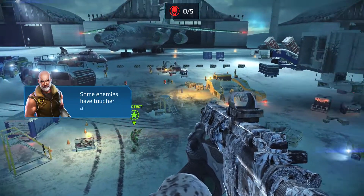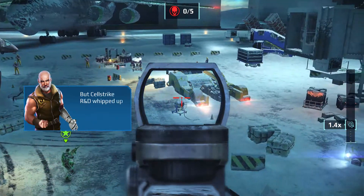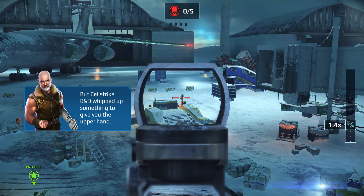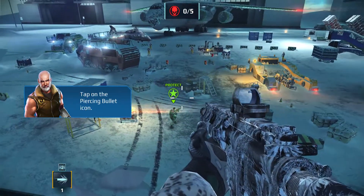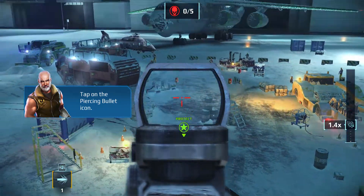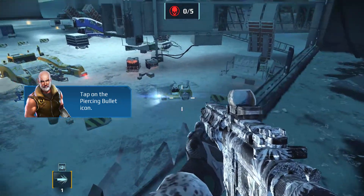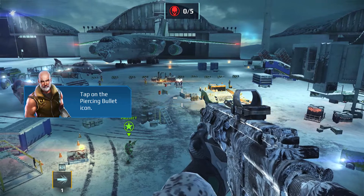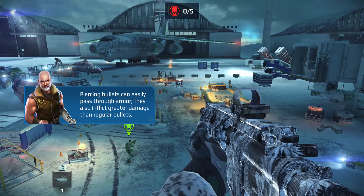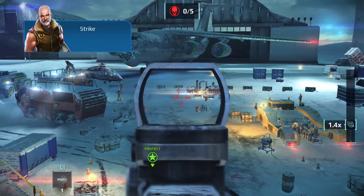Some enemies have tougher armor. But Cell Strike R&D whipped up something to give you the upper hand. Tap on the piercing bullet icon. Piercing bullets can easily pass through armor, killing enemies with one shot. Strike now!